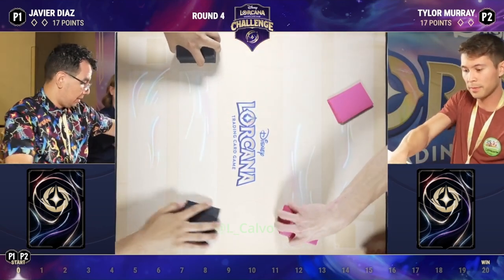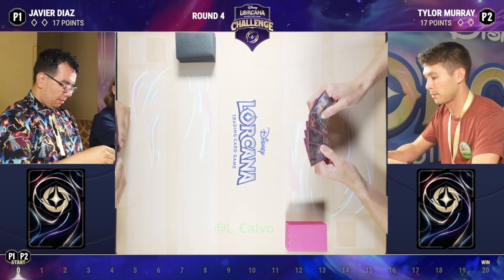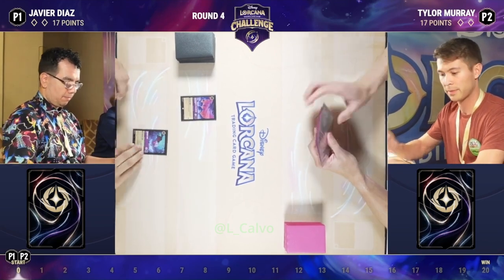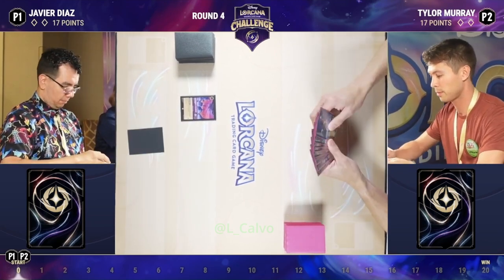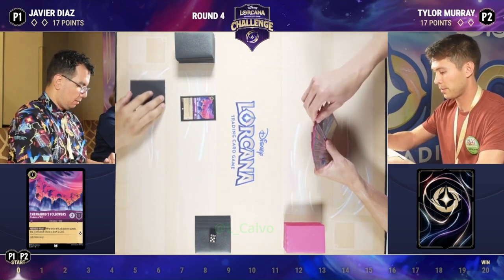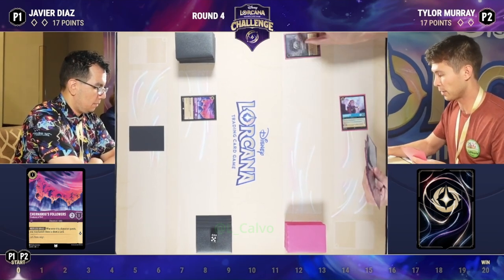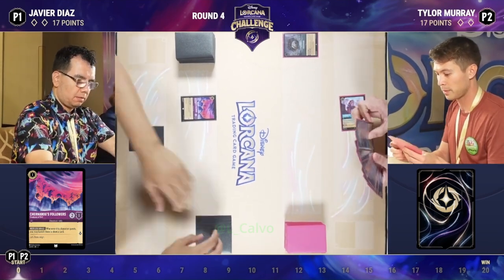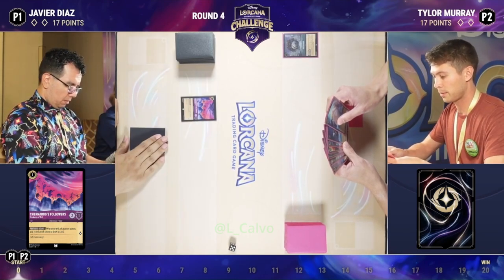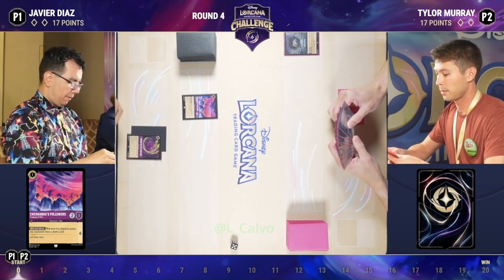I do think this matchup is a lot closer than people like to think. The common thought among the competitive circuit is that Ruby Amethyst is the favored deck in this matchup. But I think that Sapphire Steel got a lot of tools recently that makes it a little more consistent. One of them is the addition of Fortaspheres, which serve the same role as a Popsicle — you play them to the board as a one-cost item and it draws you a card. This makes this deck a lot more consistent and gives you enough card draw that you no longer have to rely on Whole New Worlds as the way you're recharging your hand in the mid-game.